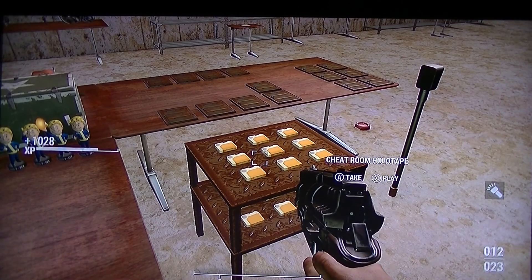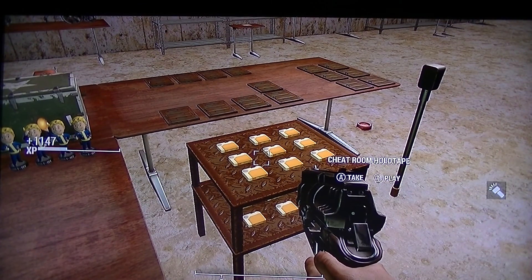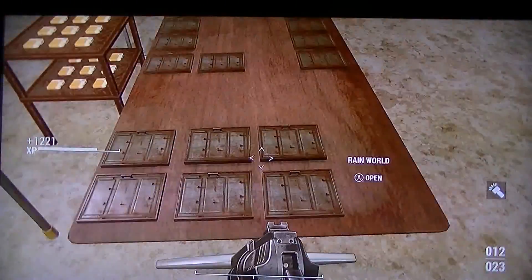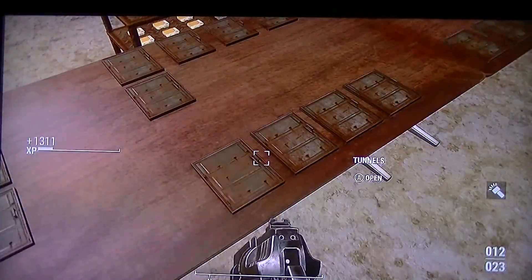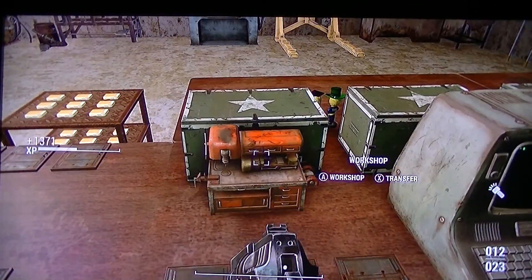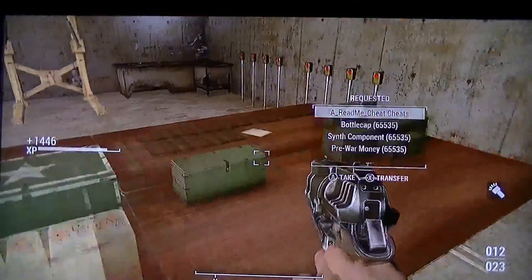That's the first part of it. Then you see all those doors over there - all the doors lead to different places. There are tons of maps you can go to. I'll make a video that shows you all the maps, but for now we're just going to do a quick review. Here's the workbench - you can create stuff here. Turn around, all your special books are here.